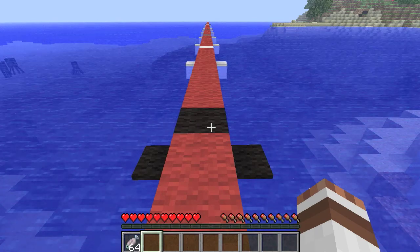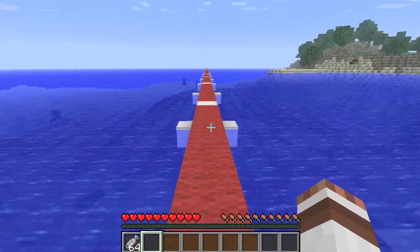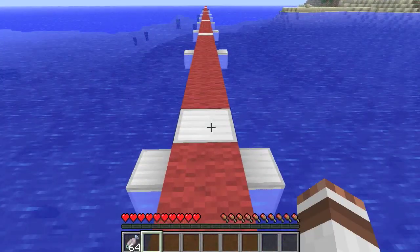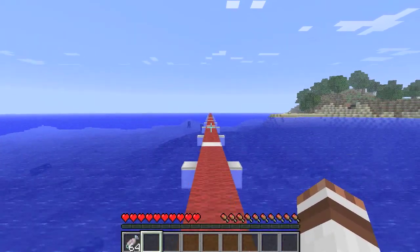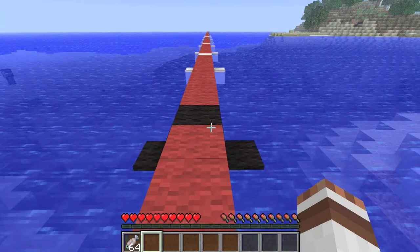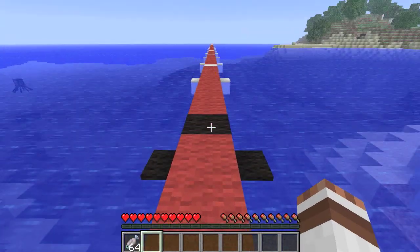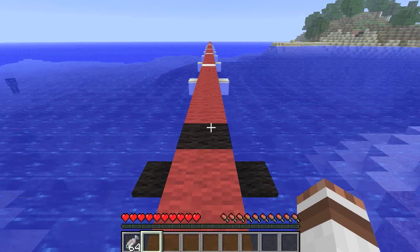I'll show you that by this sort of racetrack I built — just going to run straight along here. This is the start, the black wool, and there are iron blocks every ten intervals, with the black wool at the end being the finish. First I will do sprint jumping, and then I'll do just sprinting, and then you'll be able to see the difference.